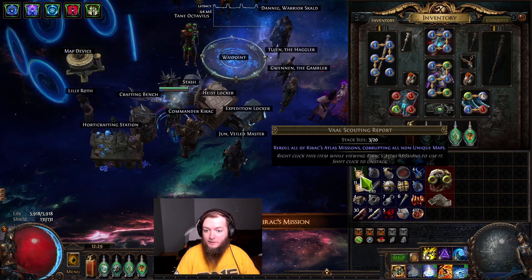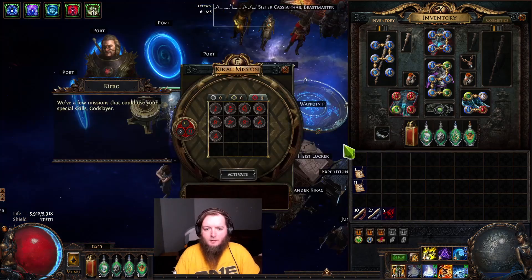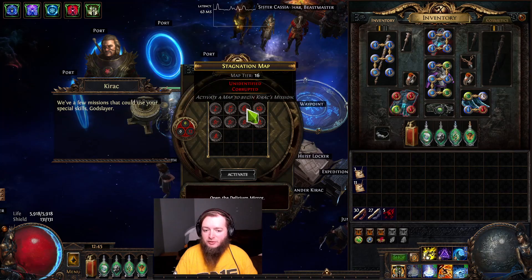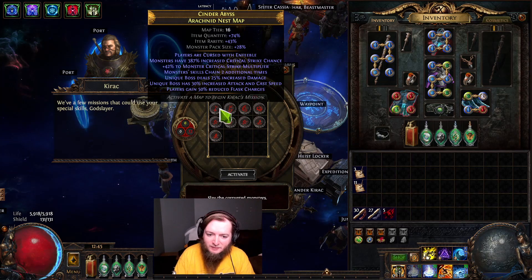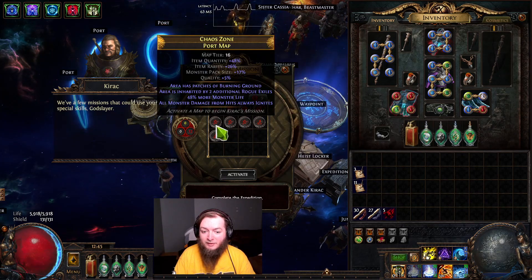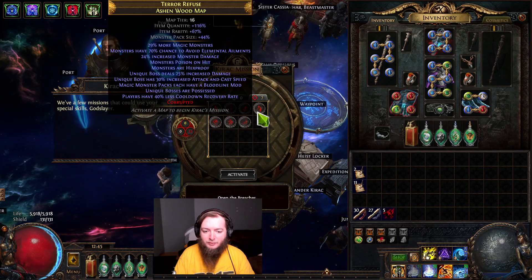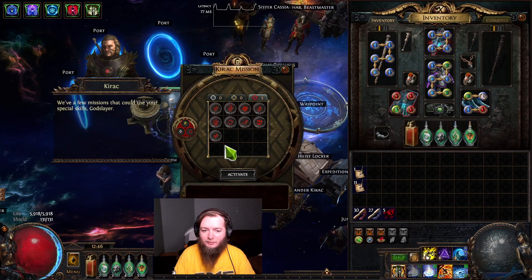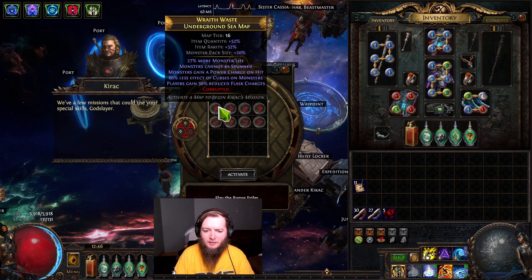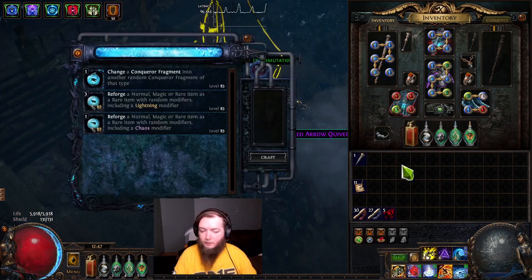It is nice to know these other scouting reports will give me Guardian maps — that's what I'm hoping for. I've gotten like three Smuggler's Caches in a row while hunting Guardian maps. Nothing amazing out of the blueprints. It does feel bad to leave Expeditions sitting here, so I'll reroll. Still no bosses. Stacking up some heists.